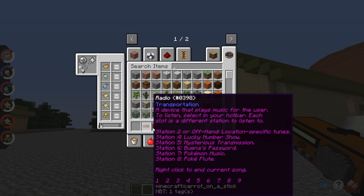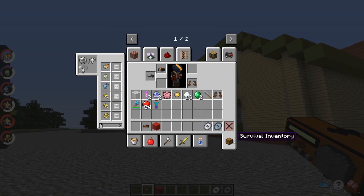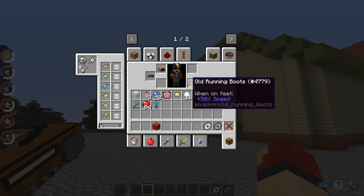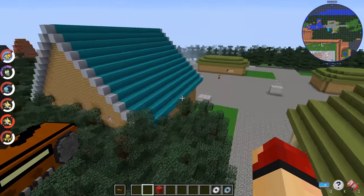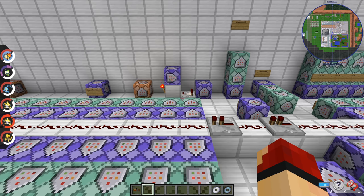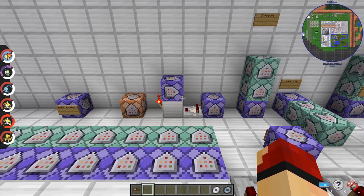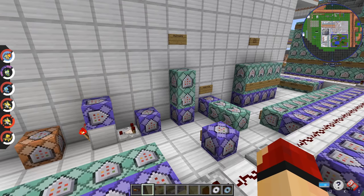It has a bunch of different stations you can tune into, and right now I have it set to route-specific music, which I think is what most people are going to be interested in. This also works in the offhand, which is why there's a little radio icon right there. Pretty much everything about the radio is custom — these are most of the commands for it.